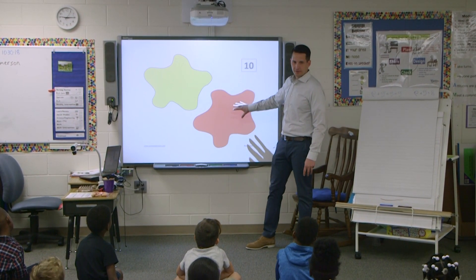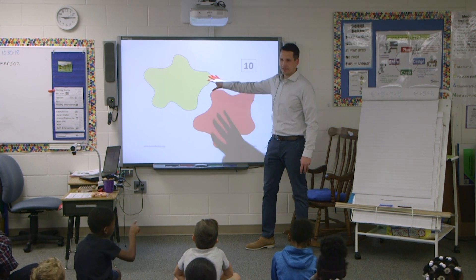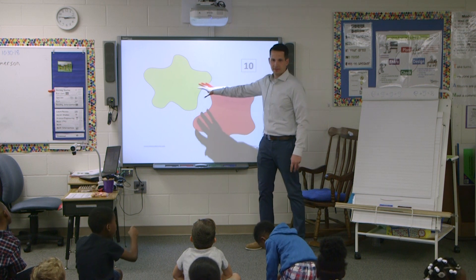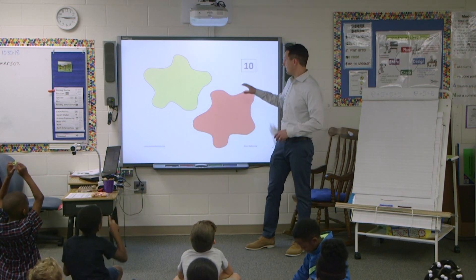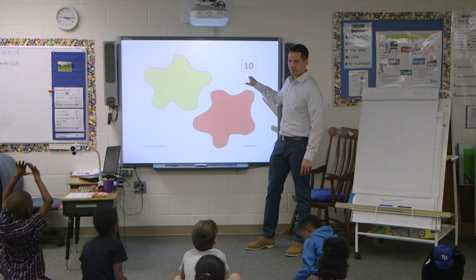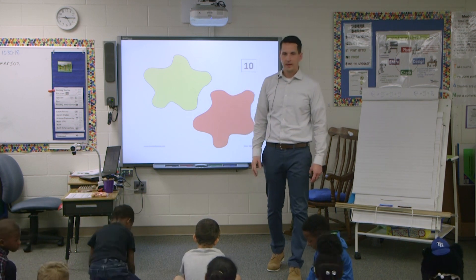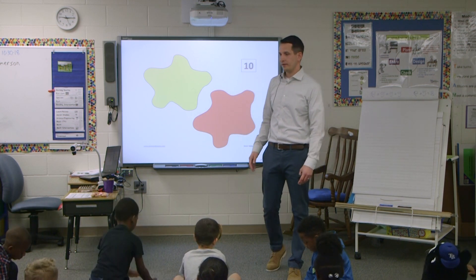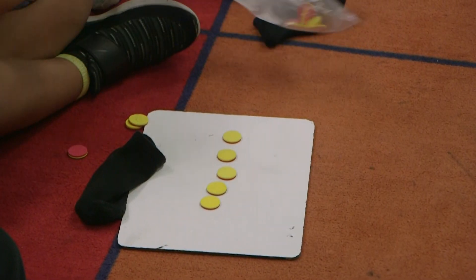I don't know if it's the same or different. I don't know how many are under each, but I know when I add them together there's going to be 10 circles altogether. So I want you to take your counters and make what it could be. Some are yellow, some are red. Show me on your whiteboard what it could be.